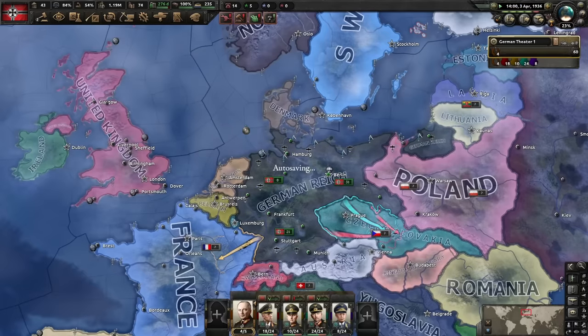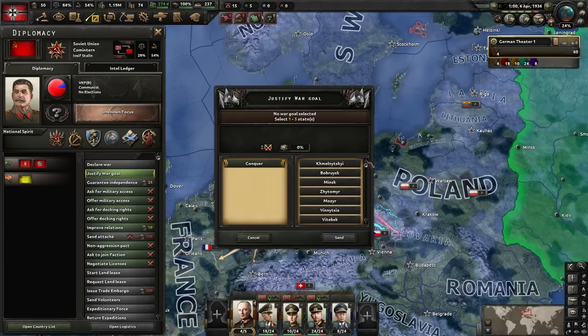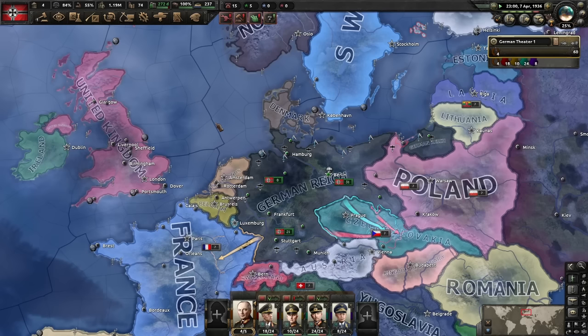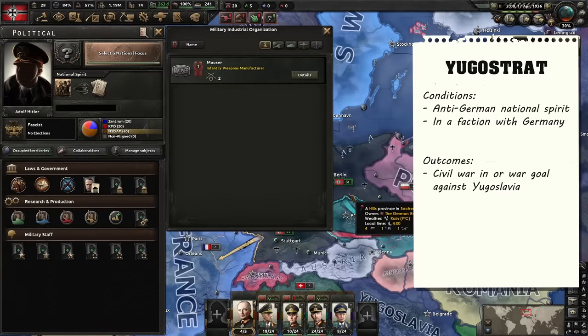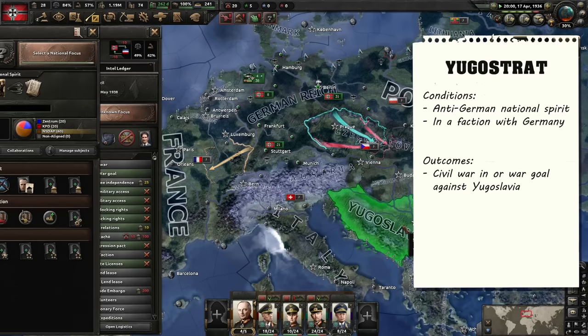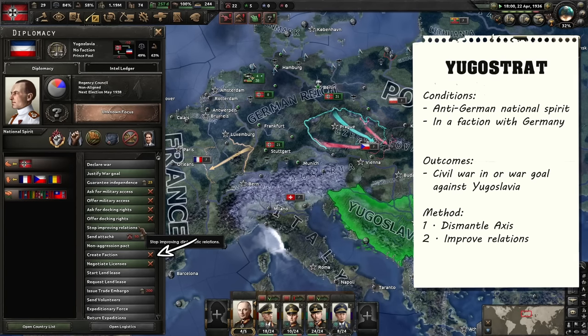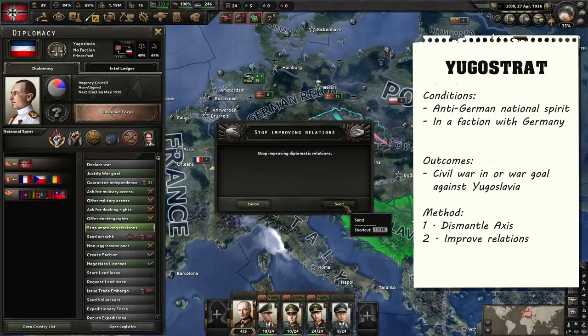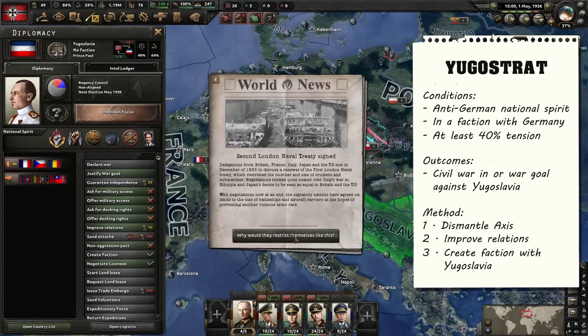Before we get to that, we begin justifying a war goal on the Soviet Union after accumulating another 50 political power to further increase tension, although not by much. But any increase counts because of how the event that we seek to trigger works. While Yugoslavia has the anti-German national spirit, an event will fire if they are in the same faction as Germany. The event has two possible outcomes: a civil war in Yugoslavia, or a war goal for Germany against them — we of course want to get the latter. At the moment Yugoslavia isn't quite willing to form a faction with us just yet, but that's due to a tiny difference between positive and negative opinion, which we can correct by improving relations with them. All that's left now is reaching 40% world tension.